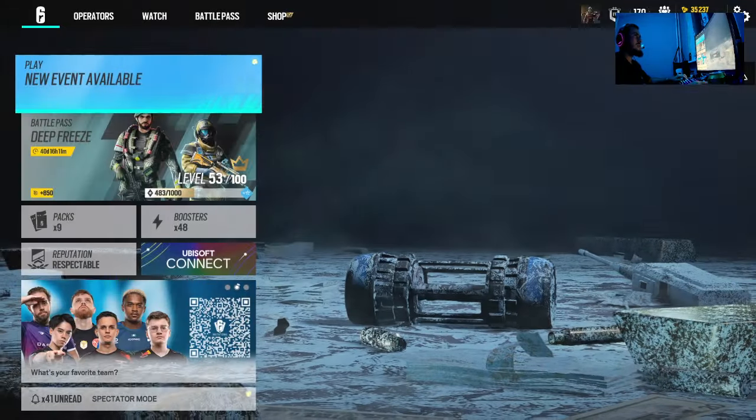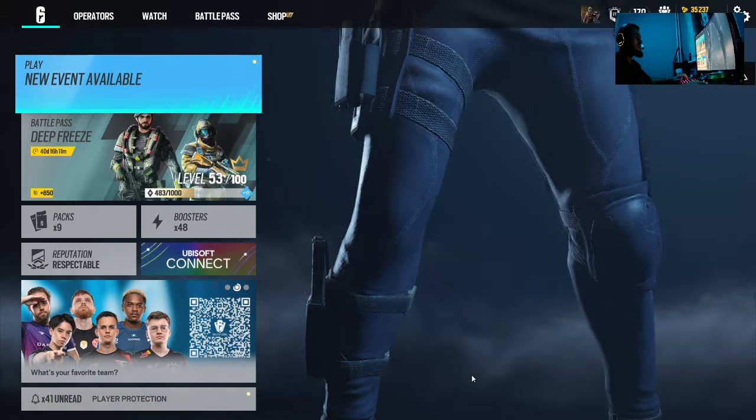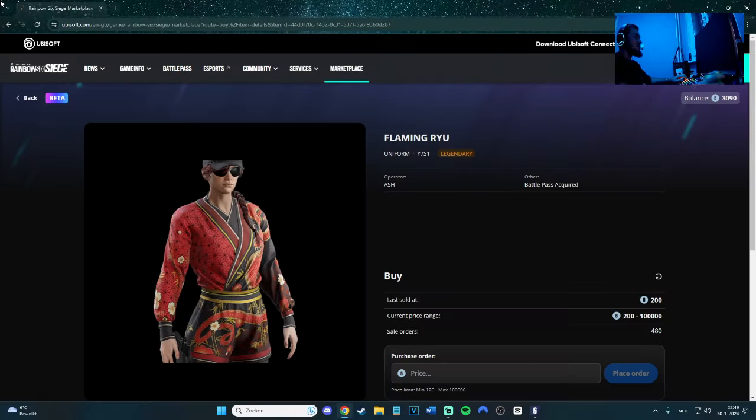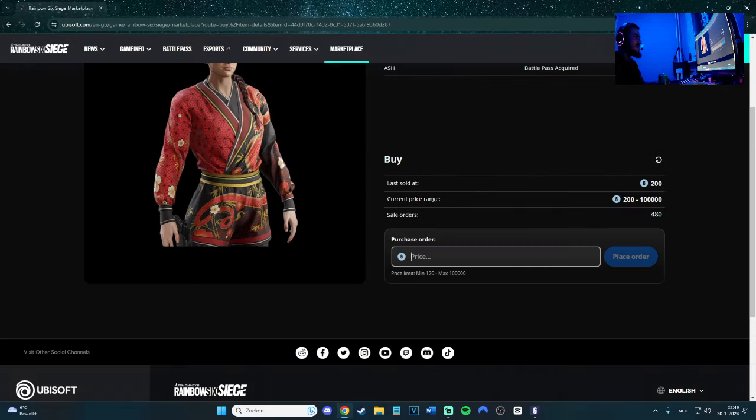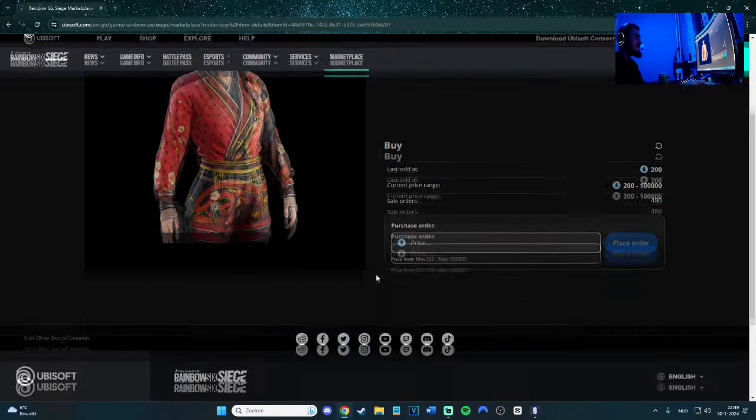So as you can see I have 3,090 of those special credits. With R6 credits you can do anything — 600 is 5 euro and 1,200 is 10 euro. I thought it was Renown, that would be nice if it was Renown. But they want me to buy something.